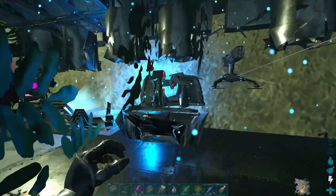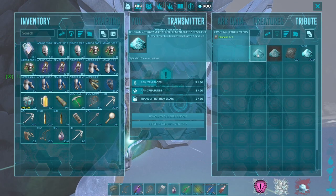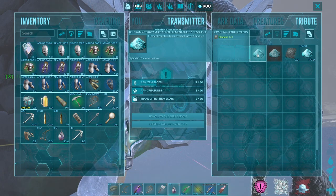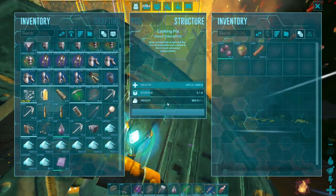After farming the surface until almost daytime, I had almost 50 element. And since we still had some element over on Genesis, I went back over to help craft the rest into dust. And after we were done with that, we went back to Aberration so we can craft it all back into element.